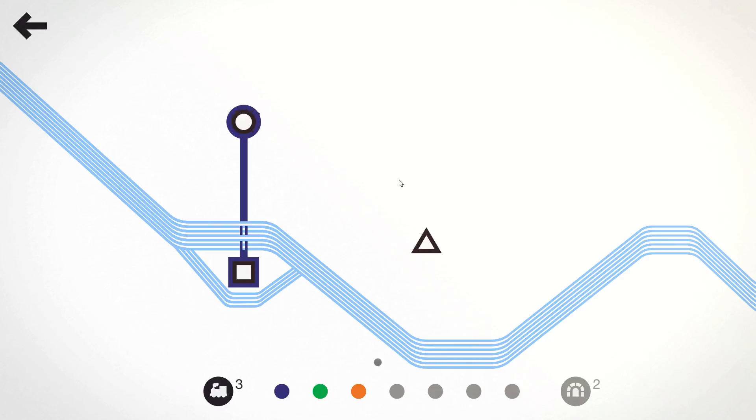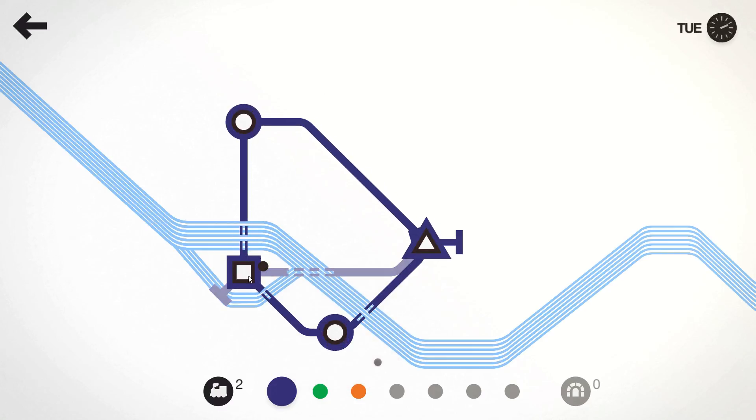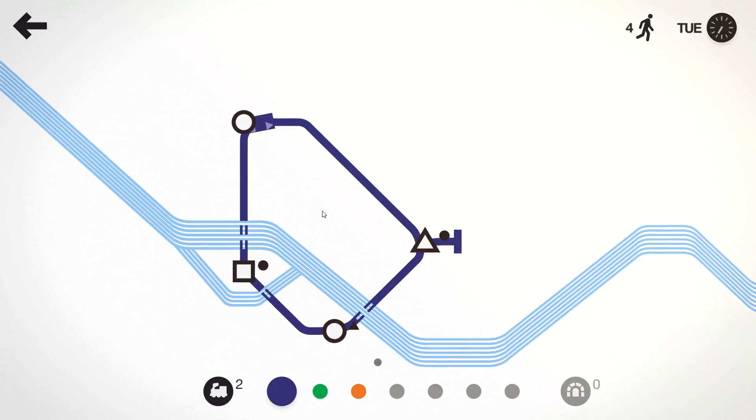That makes it nice and extra tricky because what it will always do is bury your square station. So what that means is that until you get a second square appear on the map, no one else can actually drop off at two squares, which means that the purple line is going to have to take a bigger load pretty much from the start.